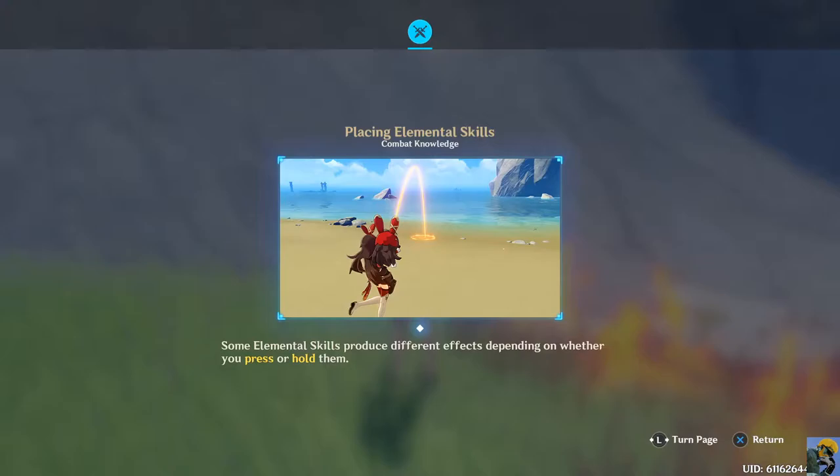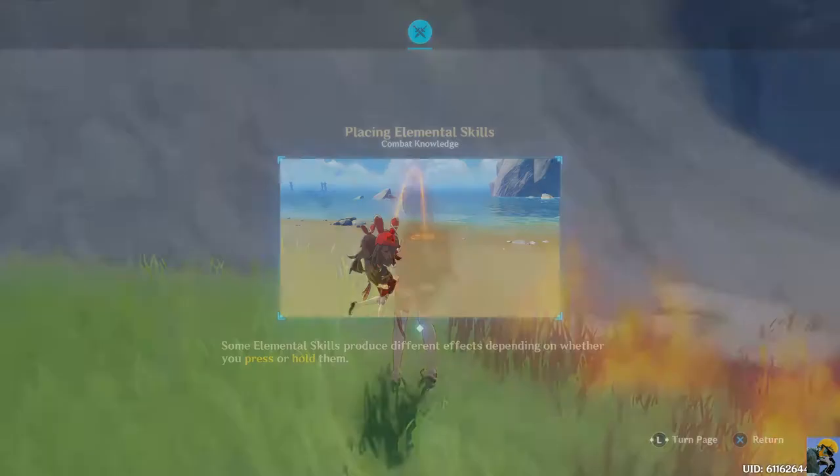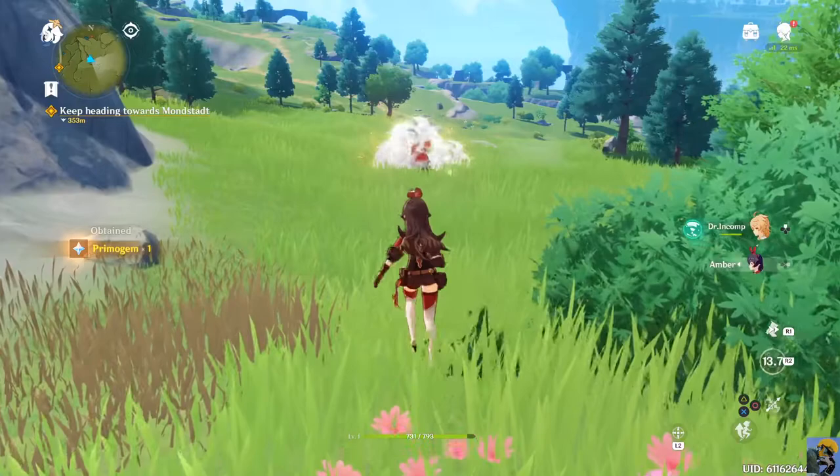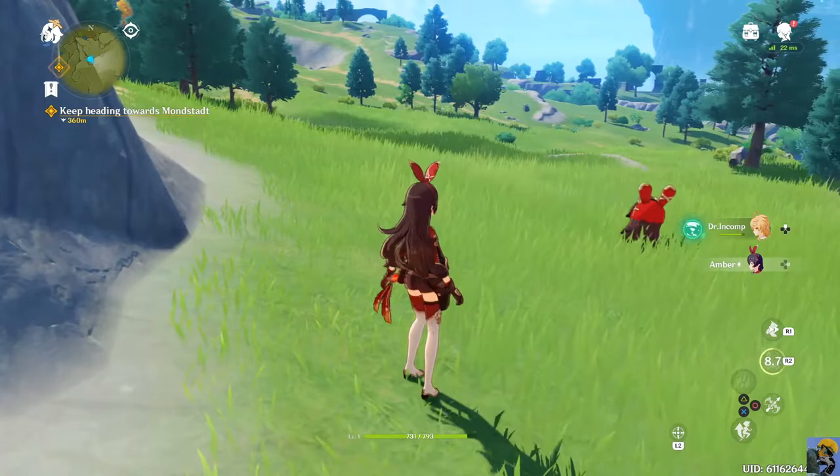I tried to use her magic and she threw this thing. Maybe because she's a ranged attacker it's like a decoy that attracts the enemies so she can get distance - is that what this is? Placing elemental skills - some elemental skills produce different effects depending on whether you press or hold them. Yeah, I just pressed it. Maybe I should try holding it, and then I throw it and maybe the enemies are lured in to attack it. It looks amazing, and then it explodes and does damage - even to me!